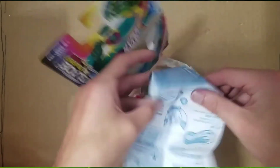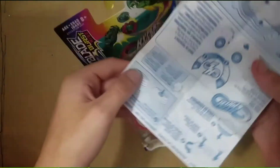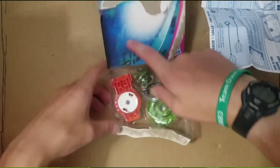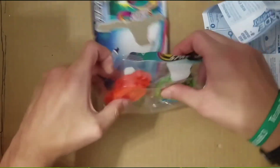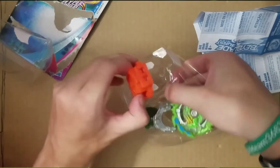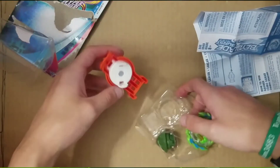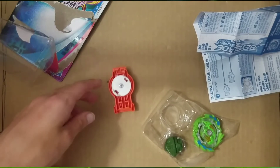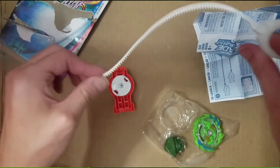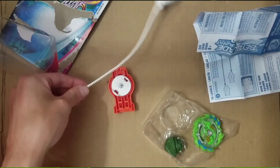It comes with instructions and some other stuff — all that fun jazz that nobody really talks about. It comes with one standard dual rotation launcher, a white launch cord. This is a straight one; it does not come straight.